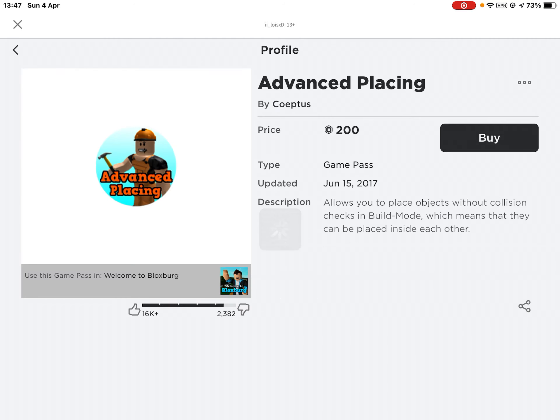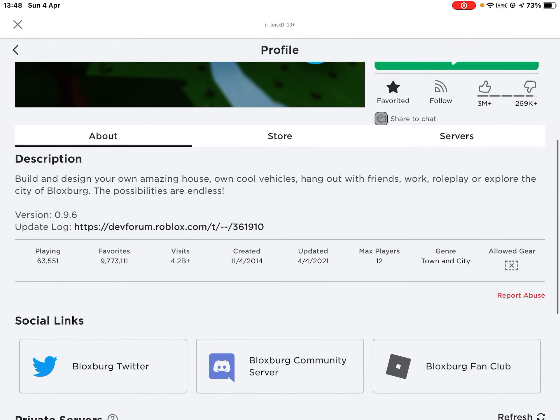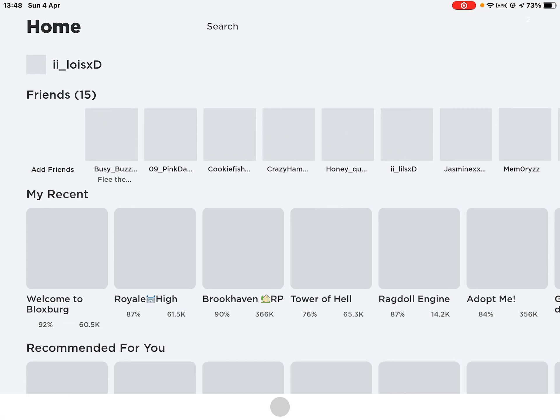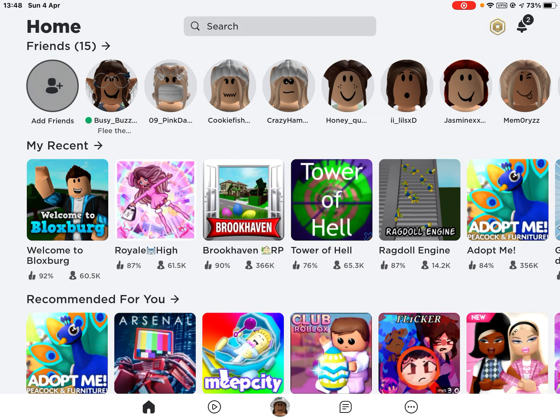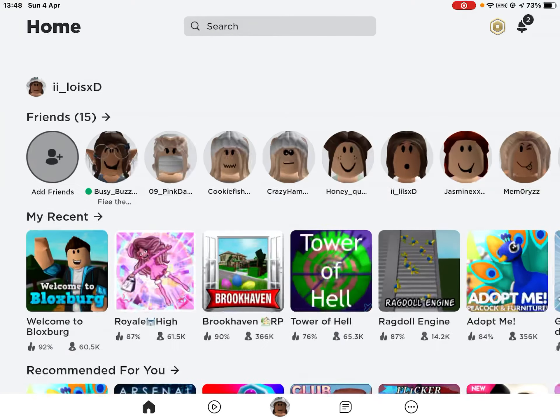Here it is. Use the game pass and welcome to Blocksburg — if you click that it will take you in and you can play it. Once you've played it, it should be on your recently played. That is how you play Blocksburg as it's been deleted.